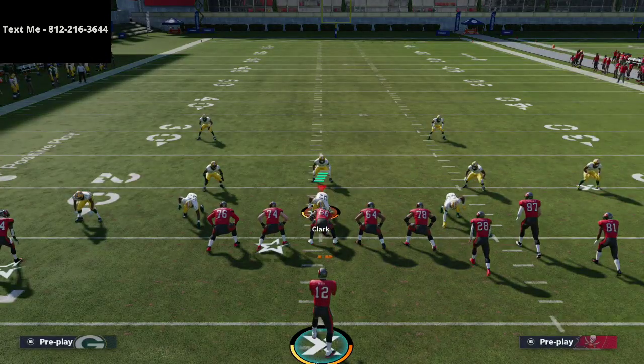Thanks for watching. If you want my full gun bunch tight end offensive ebook, the link is in the description — it's the best offense in the game and will teach you how to put up 700 yards passing. This empty bunch formation can be a nice complement to that bunch tight end. Let me know if you have any questions, and we'll see you on tonight's stream at 10 PM Eastern.